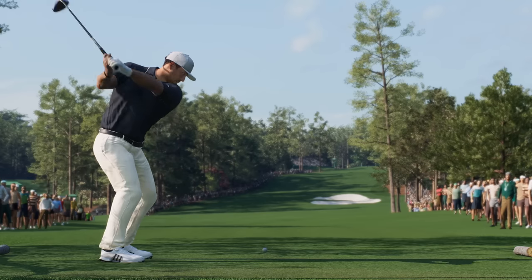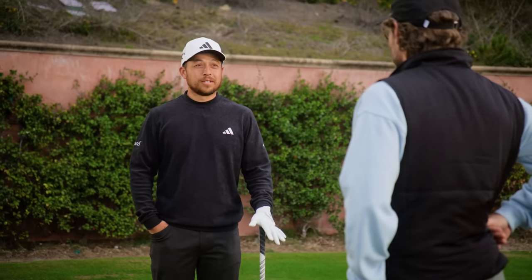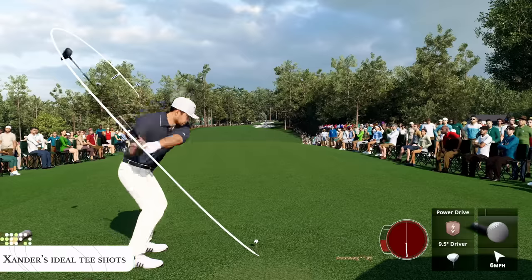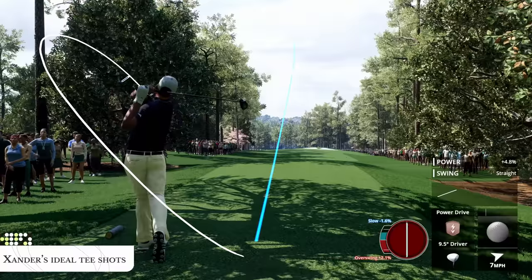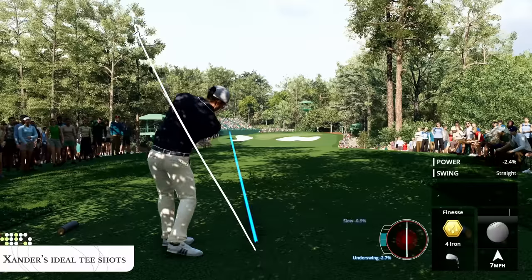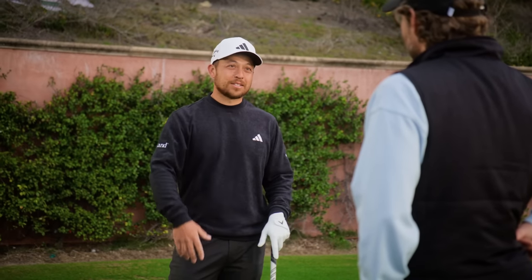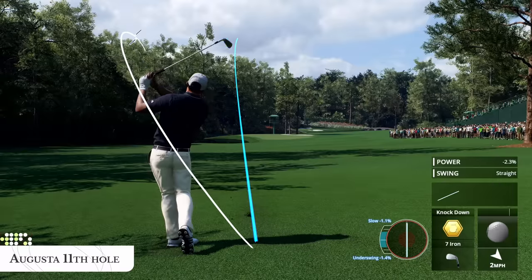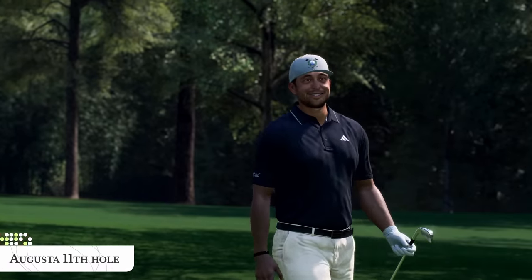Tee-shot wise, what is your ideal tee shot at Augusta? The most frequented one is probably a fade. It's weird because everyone talks about the need to hook the ball on property, but most of the time you actually hit a fade. Like hole one, you have to hit a fade. Two's a draw, obviously. Three's a fade, four can be a fade, seven's a fade, eight's a fade. But then when you come into greens is where it gets tricky. Augusta's a second-shot golf course — it's all about placing your ball on the green because the greens are so difficult. You have to be so good at your second shot on property.